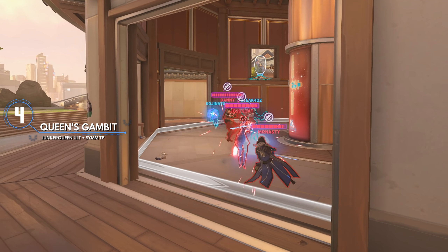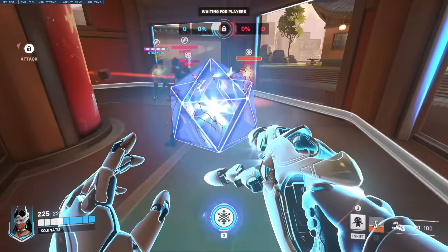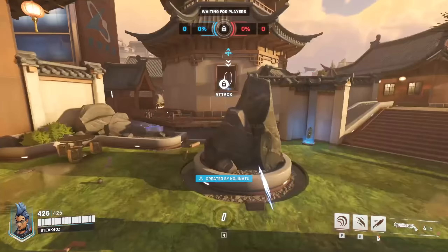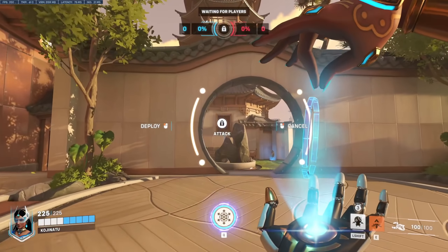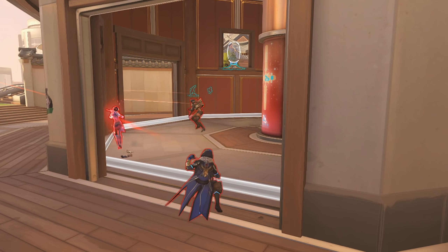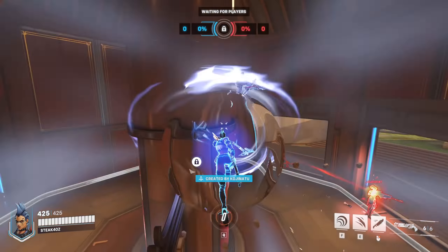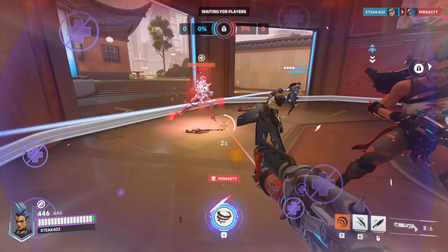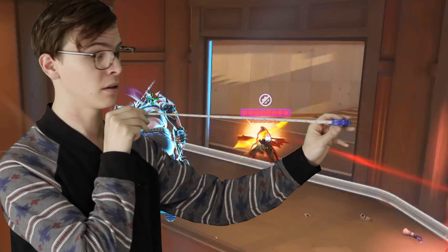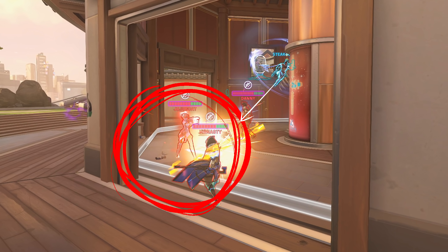This next combo is what I like to call the Queen's Gambit, which consists of Junker Queen utilizing Symmetra's TP as she's using Rampage, her ultimate. This combo has three fantastic benefits: one, you can extend the effective range of Junker Queen's ult by starting the ultimate before and TPing mid-animation; two, you can bypass natural cover that would otherwise block you; and three, the enemies would not be expecting it, making it nearly impossible to stun-cancel Junker Queen out of it. There's really not much counterplay to this, and it's pretty hard to mess up because the range of Junker Queen's ult is kind of ridiculous — in this example, both Widowmaker and Ana on the far ends actually get hit.